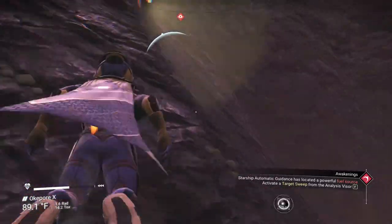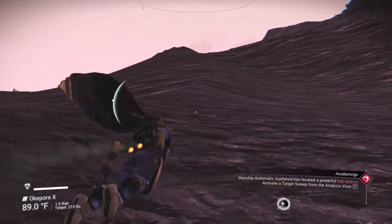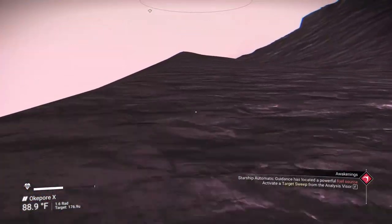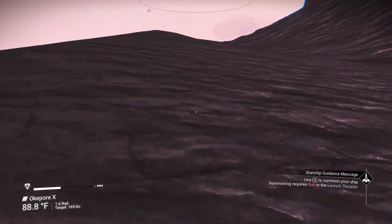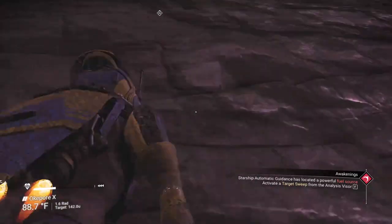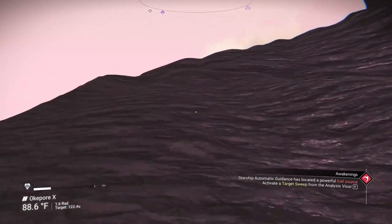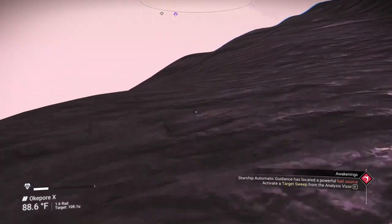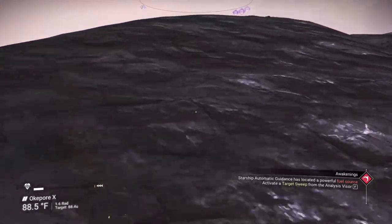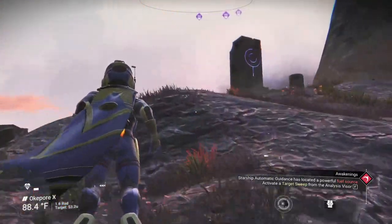Hopefully you don't fall, because in permadeath mode this planet could be very deadly. It's hard to keep your head focused upward. You see those purple icons? They usually indicate something — there are three of them over here. I've got to watch my life support because I'm really low right now. We're at 10% — okay, I think we made it. Yep, that's what we're looking for right there.